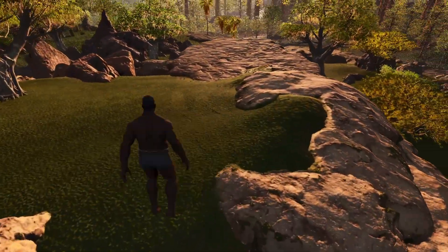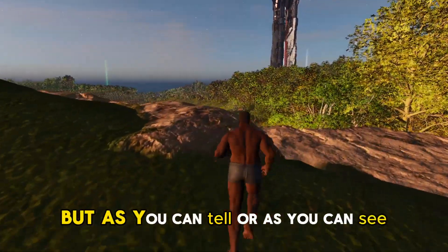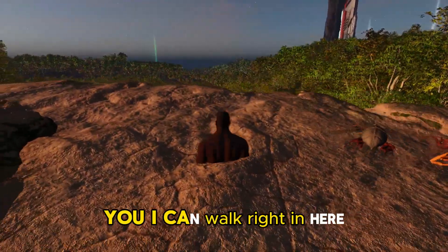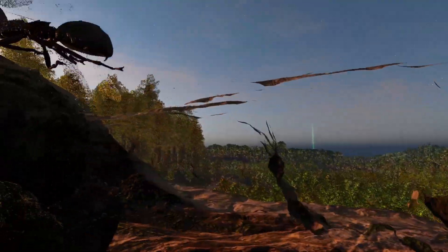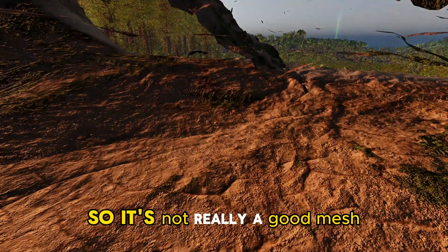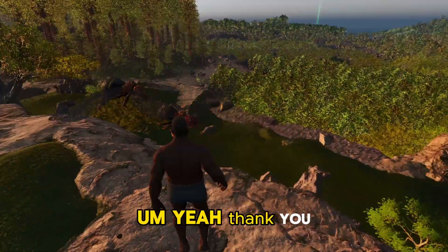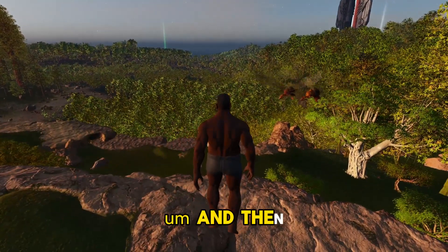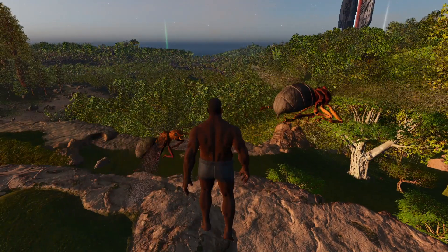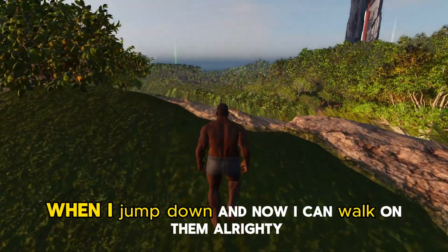So that part is what shows you everything. As you can see, these are foliage rocks - you could walk right in here. I haven't really been able to place anything in here so it's not really a good mesh situation for your PvP players anyway. Then you go like this - takes a second, legs a little bit.